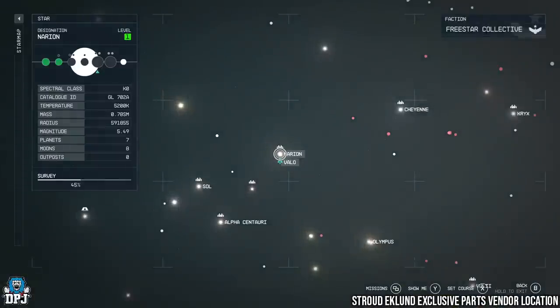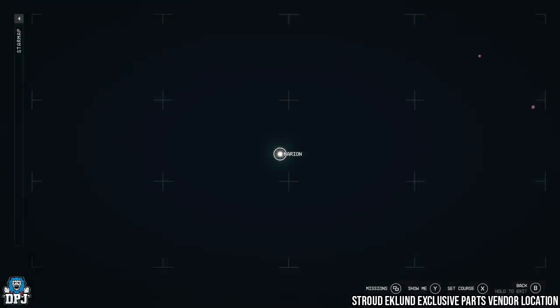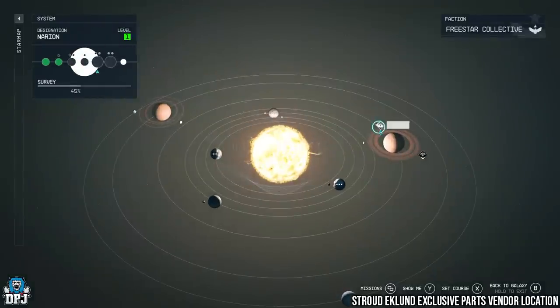The fourth vendor sells exclusive Stroud Eklund gear. Come to Narion and then onto the Stroud Eklund Staryard, and visit this vendor for those goodies.